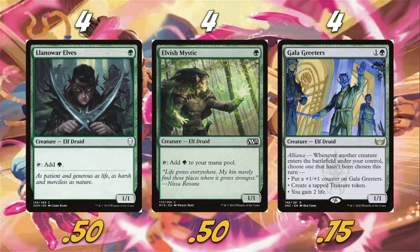We're also playing four Gala Greeters, which is kind of like a mana card but not really. Most of the time we're going to be putting a +1/+1 counter on it, but there are moments where we'll make the Treasure token or gain the life. It's just a really really good card — definitely a huge fan of Gala Greeters.